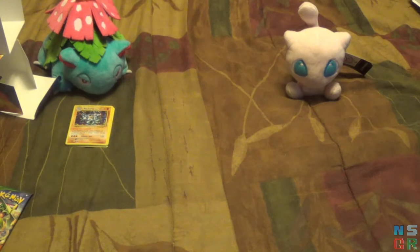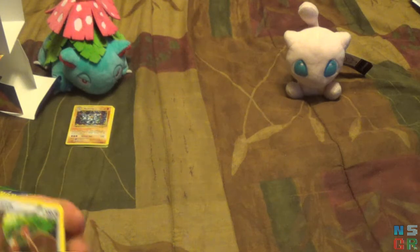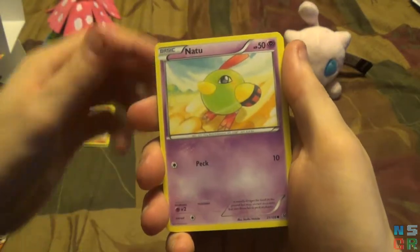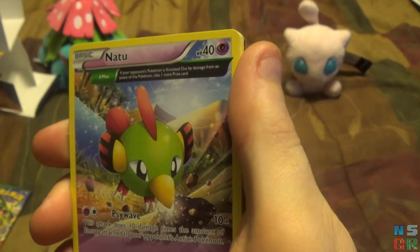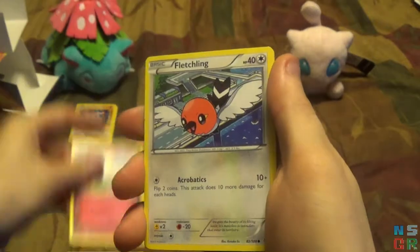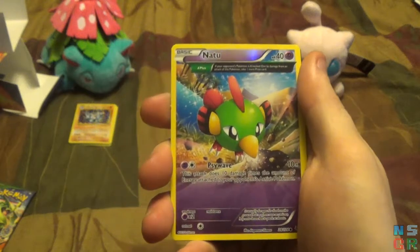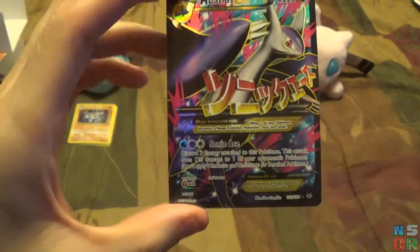Sorry, for a minute I was holding the pack upside down — I'm an idiot. Anyway, we have a Fletchling, Unfezant, Electrode, Natu, a Natu with a Delta symbol — I can never remember what that's technically called, maybe Delta Plus. Togepi, Fletchling, Exeggcute. Reverse holo for this pack is also a Delta-marked card. And the final card for this pack — a Mega Latios EX! For my first ever Roaring Skies pack, that is really nice.